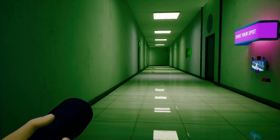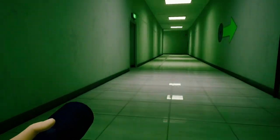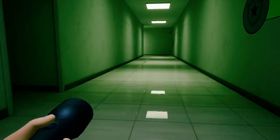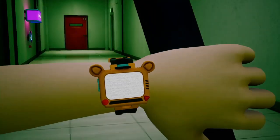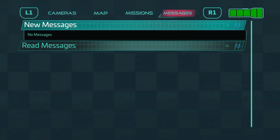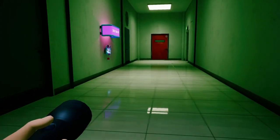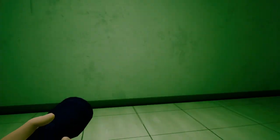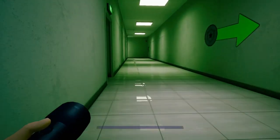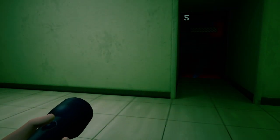Hey guys, what's going on? It's GP here and welcome back to Security Breach Revisited. Last episode, we finally took down Monty, we have his claws, now we just need to go see Freddy and upgrade him. And then I believe after that, we're headed into Roxy Raceway to deal with Roxy, if I remember everything correctly. The things I remember the most are near the end of the game, because I've played them so much.